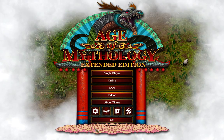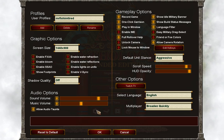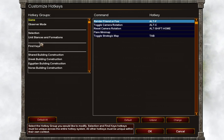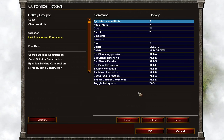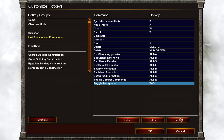The first thing you gotta do is go to the main menu of Extended Edition, click on the gear icon, then click on 'Edit Hotkeys', then go to 'Unit Stances and Formations'. If you look all the way down you'll see 'Toggle AutoCue' and here you can press 'Change'.